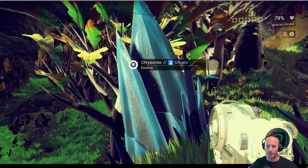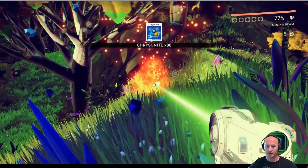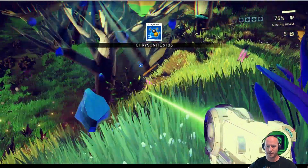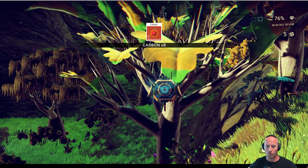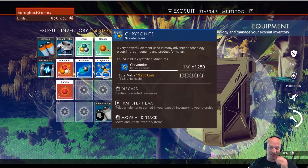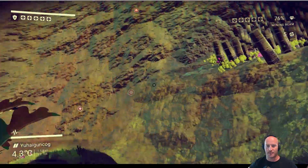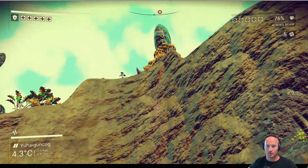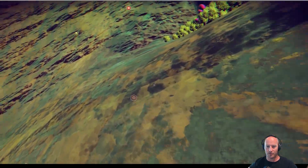I'm going to definitely take this chrysanite. I don't know if it sells for a lot — 13,000 units, yeah that sells for a lot, so we're going to take that. Apparently the ship is somewhere over this way.